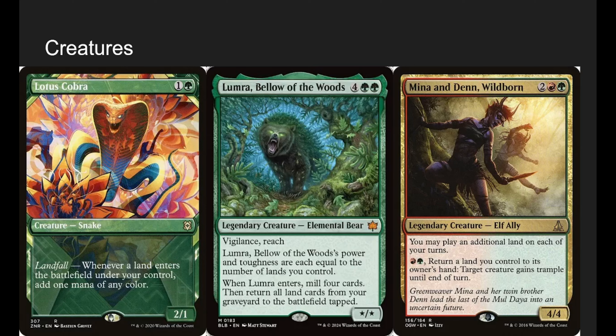Lotus Cobra: whenever a land enters, we get a mana. It's infamous — Lotus Cobra is a pretty fair Magic card. We basically get 2 mana per land we play per turn essentially.